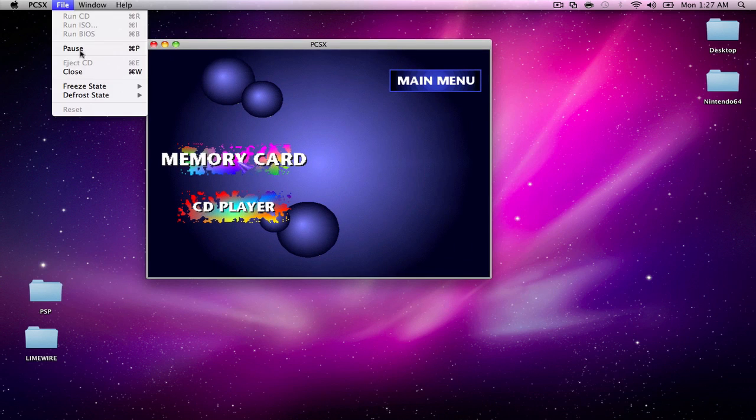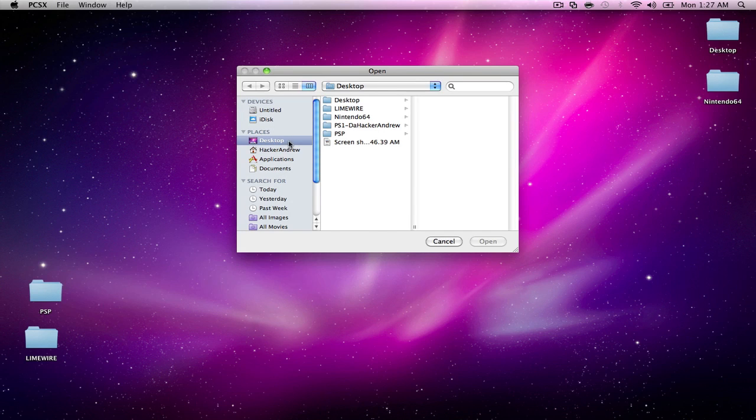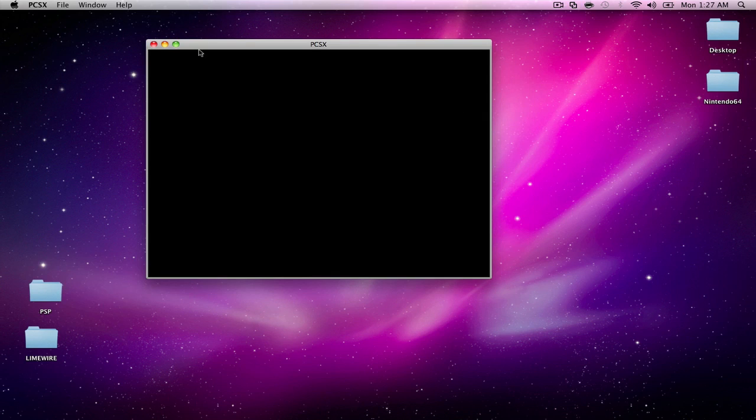Go to File, click Close, then File again, then Run ISO. Click on Desktop, then the PS1 folder — 'Hacker Andrew Metal Slug X for PS1' — open the folder and click on the IMG image file. Depending on what you download, try to stick to an IMG, ISO, or BIN format — as long as it's not a ZIP or RAR it won't read it. Double-click the IMG to launch it.